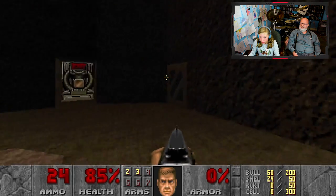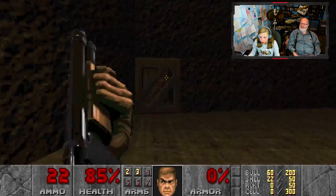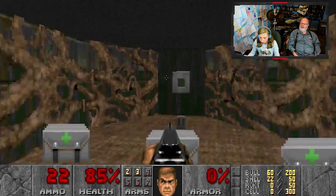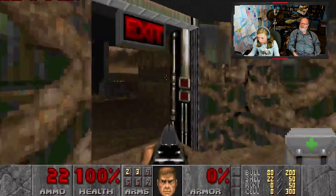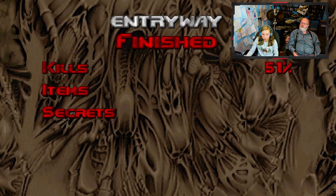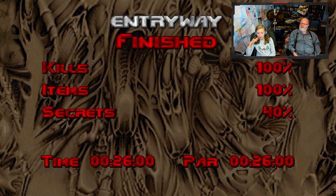I can't — oh, is he in here? Is that why? He's in the cage where you can't get at him. There's a way of opening the door I think, but we don't care. Okay, you heal up and you can leave the level. That was level one of Doom! Wow! Let's see how we did. We got all the items, all the kills, and not all the secrets. I guess we suck.